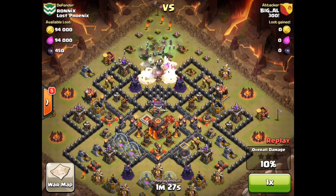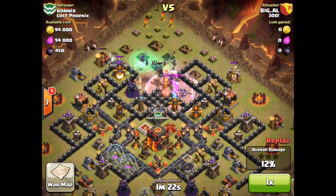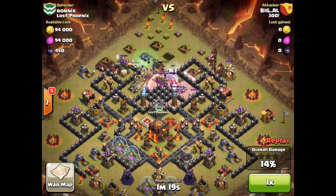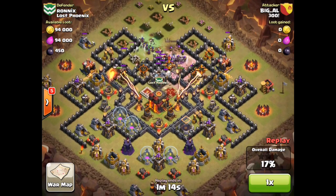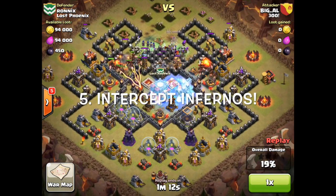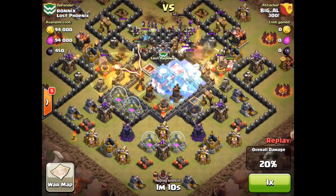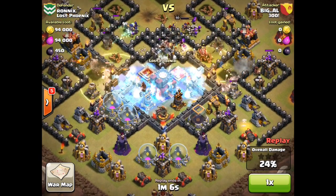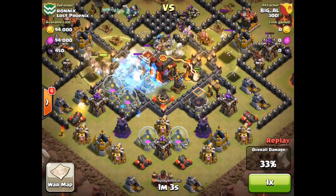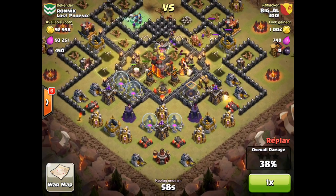While the damage from one big bomb can be mitigated by a heal spell, two big bombs side by side back to back on hog riders is certain death. That's definitely something you've got to either clear out of the way or avoid completely. And that leads us straight into tip number five: intercepting infernos. Those multi-targeting infernos spell disaster for any hog attack. You've got to freeze them, like you see being done here by Big Al, because while those infernos are focused on a hog rider, no healing can take place. The heal spell is completely impotent until they are either frozen or removed from the battlefield.